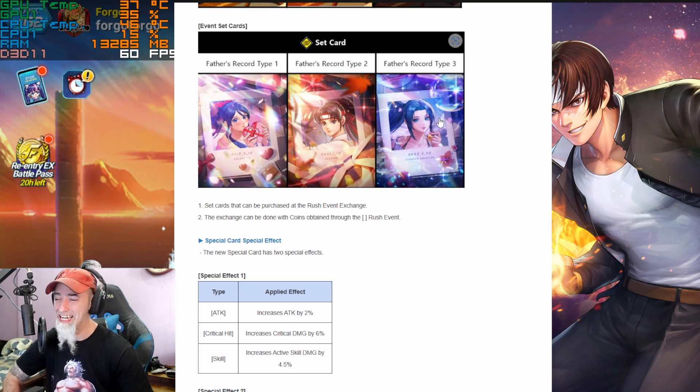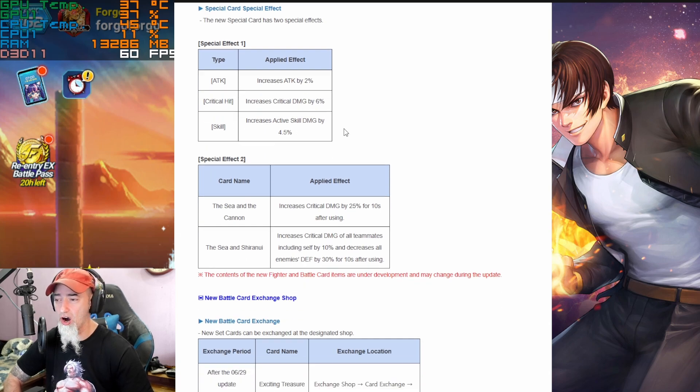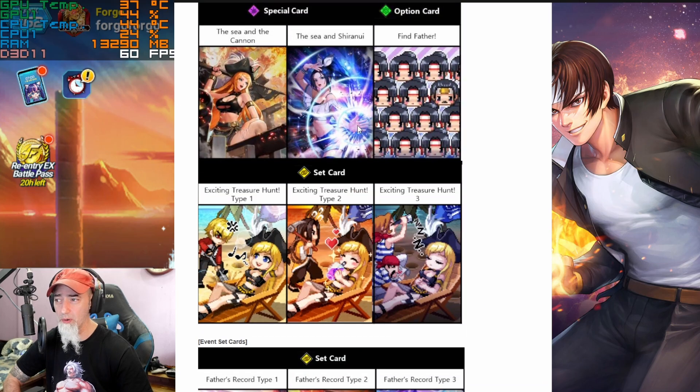The same multiple things we've come to expect from a lot of these card sets — increased attack, critical damage, and active skill damage on our 3PGs. You can see that in the cannon, it increases critical damage by 25 after use. However, this is only going to apply to Janette specifically, so it's not a support buff at all.